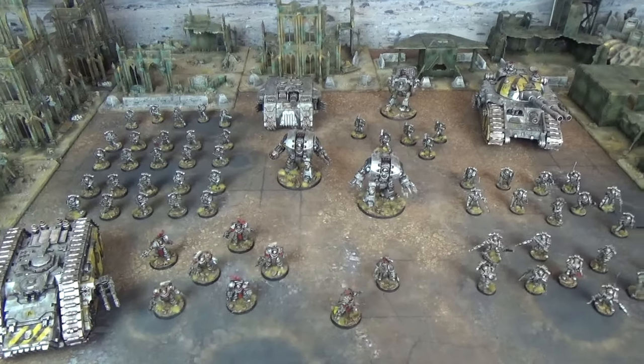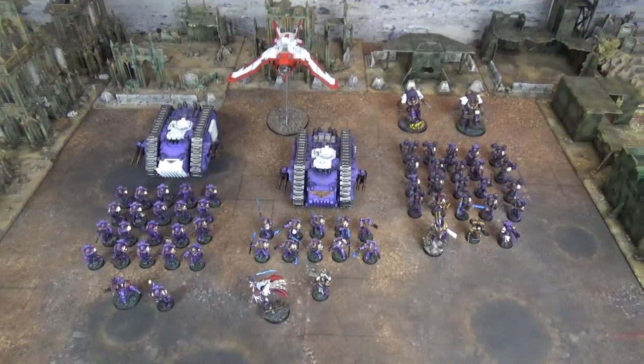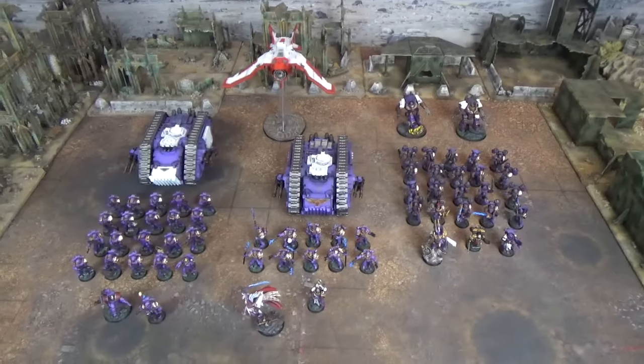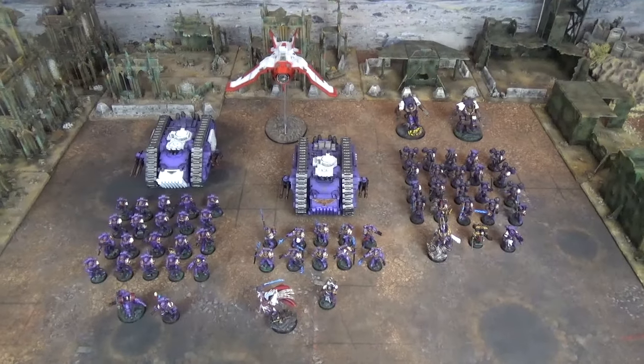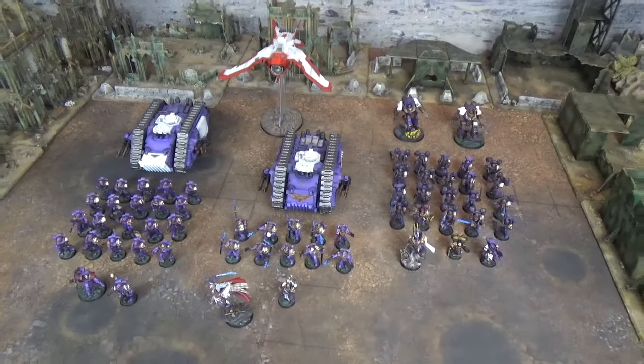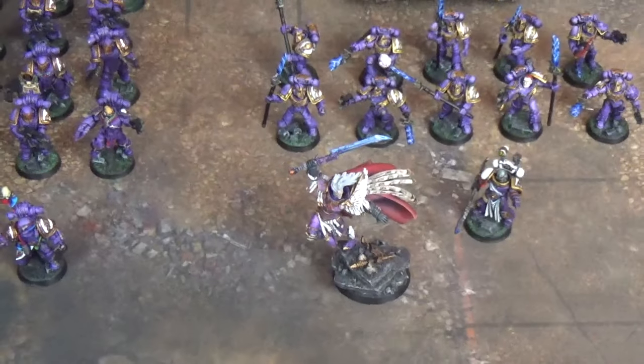Let's take a look at what the Emperor's Children have brought along. This 3,500 point Emperor's Children army uses a standard Battles in the Age of Darkness Crusade Force Organisation chart. Today the Emperor's Children are using one of their unique Rites of War: the Third Company, giving them access to Sonic Shriekers. They are led by their Lord of War — their Primarch Fulgrim.